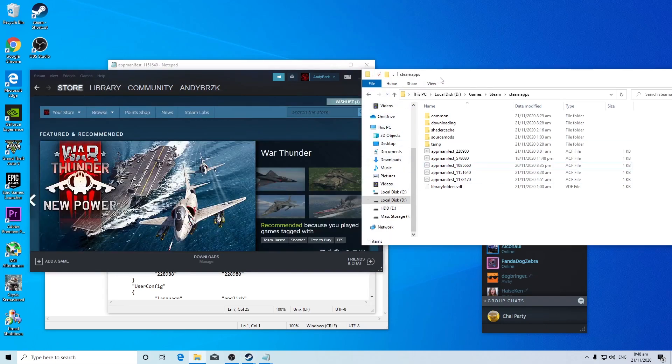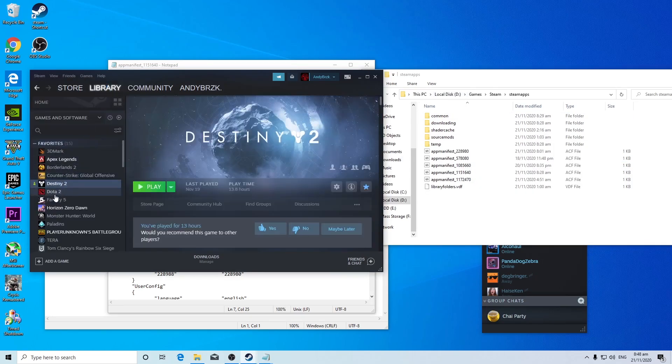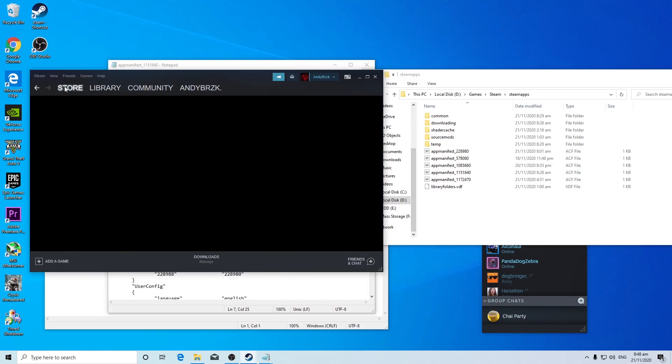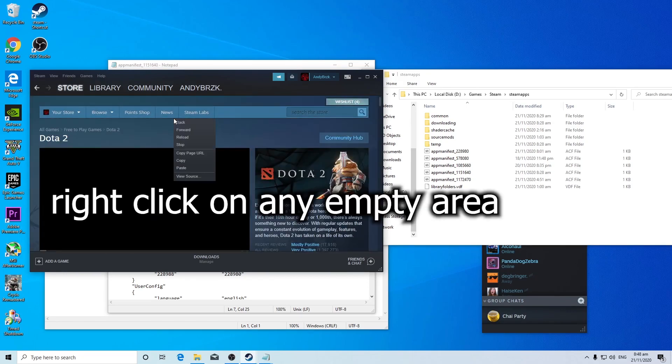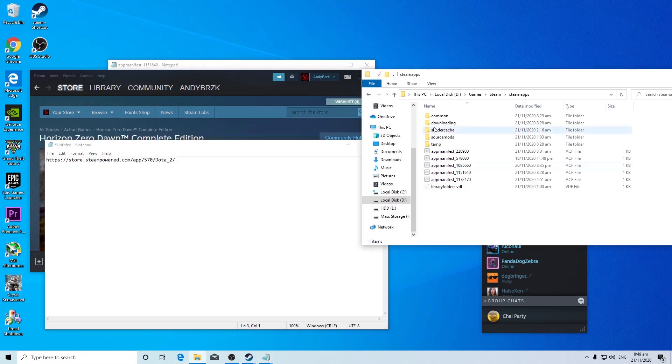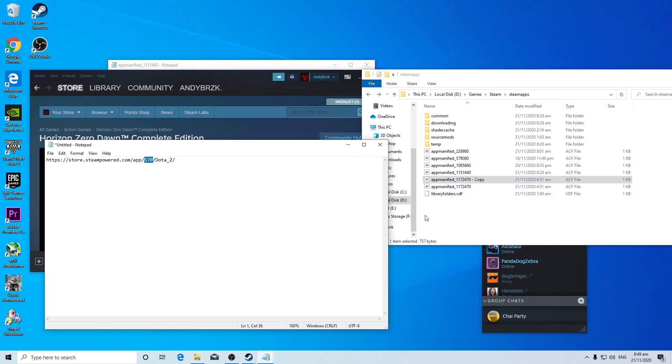For this example I'm going to do it with Dota 2 — I already did it with Horizon Zero Dawn so let's try Dota 2. Go to the Steam store, search Dota 2, right-click on the page, copy the page URL, and paste it somewhere. Pay attention to the App ID number in that URL. Then go to the common folder inside steamapps.